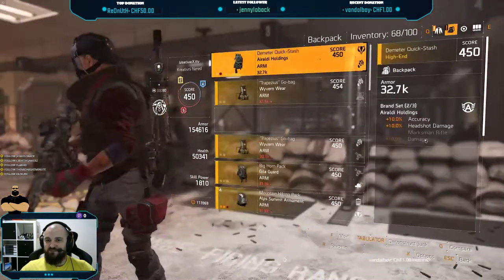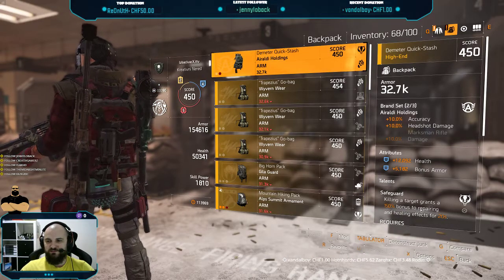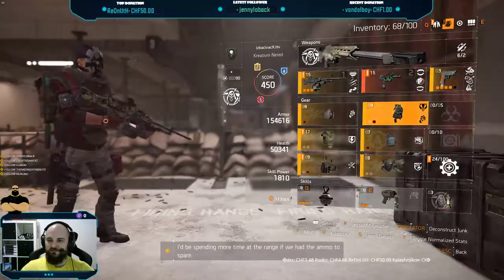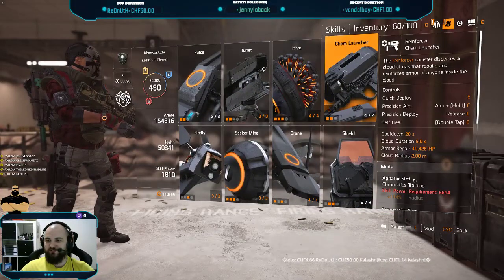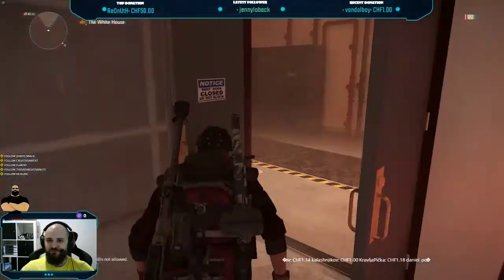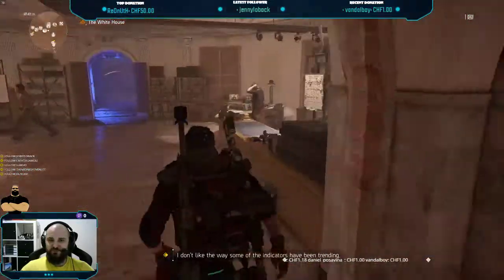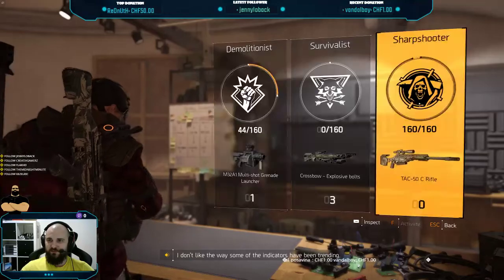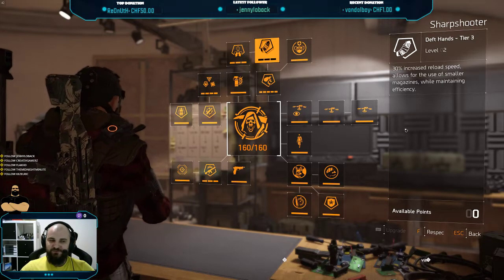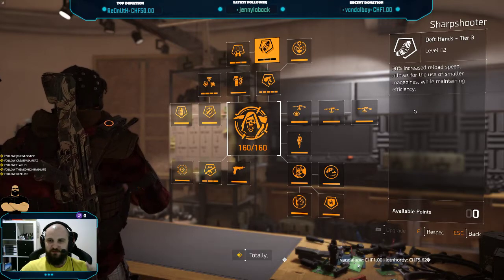There's nothing else special that you need. You can get Safeguard — it's a nice perk: killing a target grants 150% bonus repairing, so your chem launcher heals even better. I'm using it with the Sharpshooter specialization — you can also use it with Demolitionist. The reason for Sharpshooter is the 30% increased reload speed, because the LMG has a very slow reload and this increases it by a very big amount.